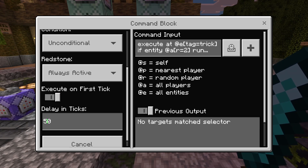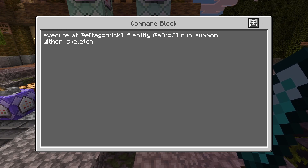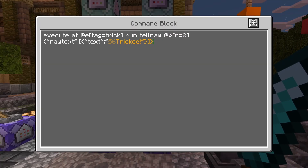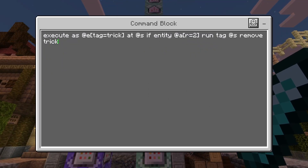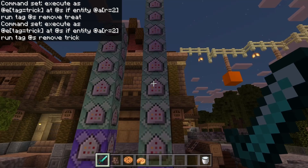Now, executing at anything that has the tag trick, if there's a player within two blocks, summon a wither skeleton — pretty simple. Then, similar to the treat commands, we have a tellraw which says tricked. You can change this message to anything you want, but tricked makes sense for the context. Then, for anything with the tag trick, if a player is within two blocks, remove the tag treat from them. Following that, if the entity has the tag trick and a player is within two blocks, remove trick — this essentially just resets it after the trick has been completed.